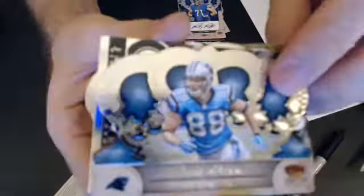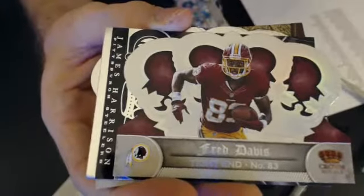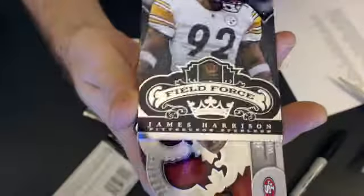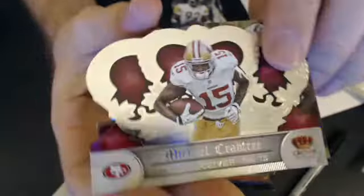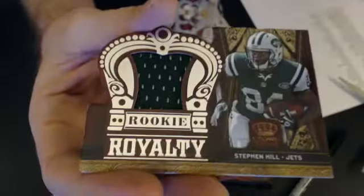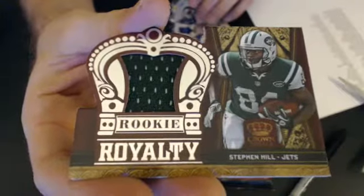Next up we have a Greg Olson and a Fred Davis — the Davis is numbered 149. We have a James Harrison Field Force, a Crabtree base, Lloyd base, and then a Stephen Hill Rookie Royalty Jersey. Now we'll go to Andrew — that one's 18-01-49.